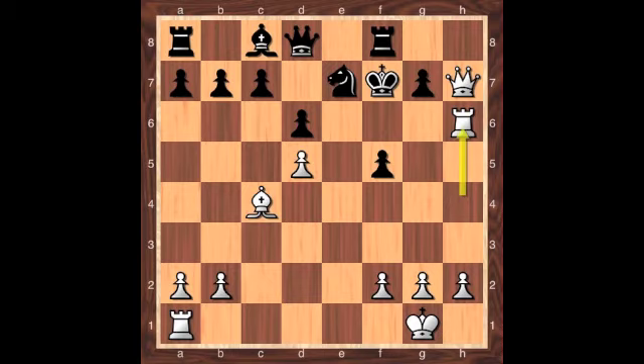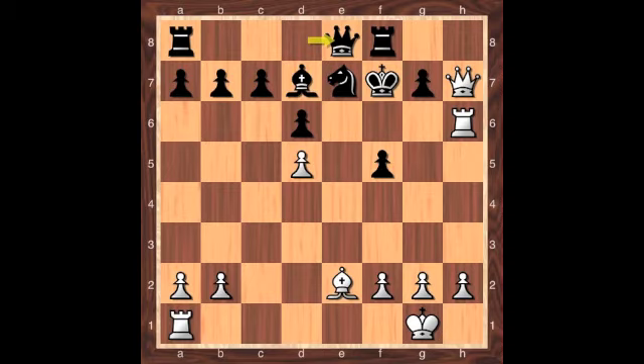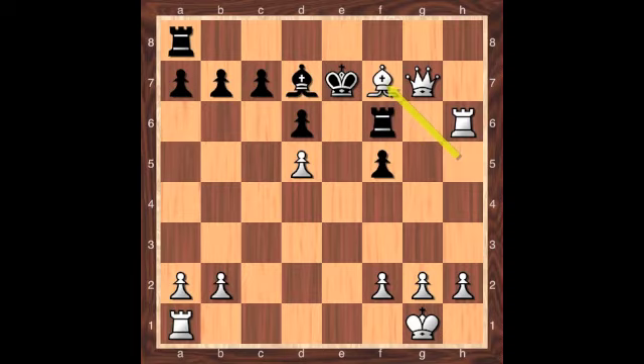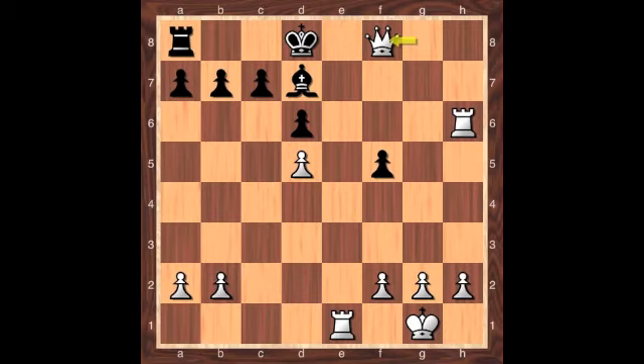For example, bishop to d7 here loses immediately to bishop e2, which actually leads to mate no matter how black plays it. Queen to e8 actually prolongs the mate the longest, but white here plays bishop to h5 check. Black's only response is knight to g6. Queen captures g6 check, and black plays king to e7. Queen to g5 check, and black again only has one legal move — rook to f6. Queen captures on g7 check. If the queen blocks, white plays bishop captures f7, black recaptures with the rook. Rook to e1 forces the king to d8. Queen g8 check, rook block, queen check, bishop block, and then mate.